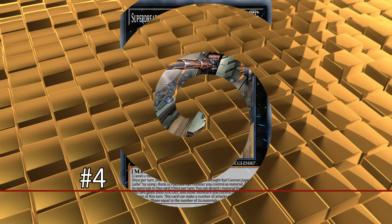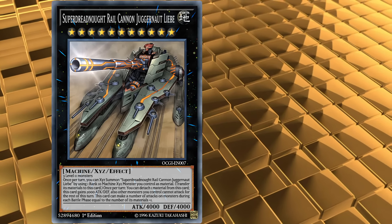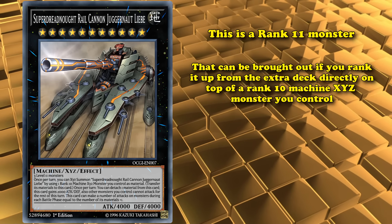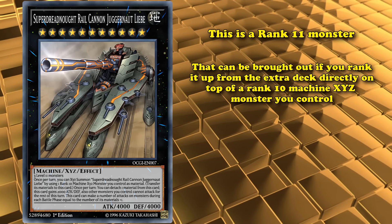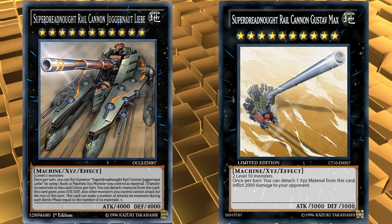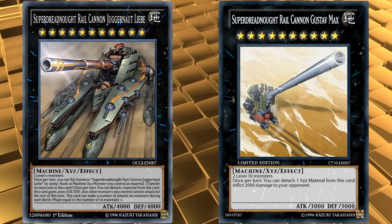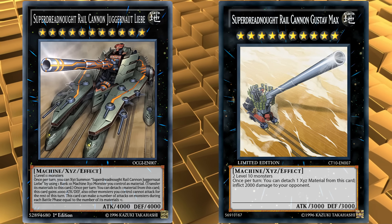And at number 4, we have Super Dreadnought Rail Cannon Juggernaut Liebe. This is a rank 11 monster that can be brought out if you just rank it up from the extra deck, directly on top of a rank 10 machine XYZ monster you control. And surprisingly, this card does see competitive play every now and again. Because a very popular rank 10 machine XYZ monster is Super Dreadnought Rail Cannon Gustav Max, who has a really good burn effect, that you can then just rank him up into Super Dreadnought Rail Cannon Juggernaut, in order to attack over your opponent.